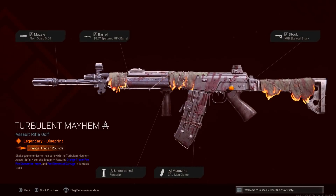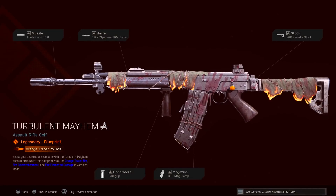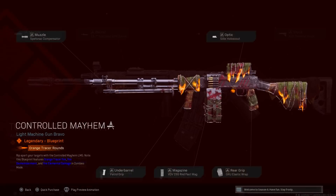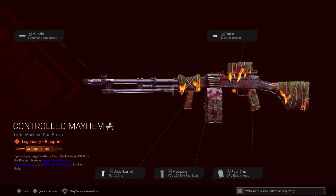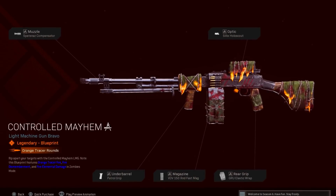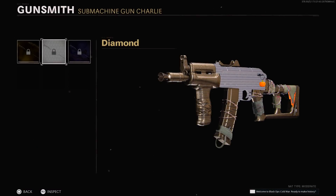For the Farah we have the Turbulent Mayhem with the flash guard, the Spetsnaz RPK barrel, the Skeletor stock, the GRU mag clamp, and the foregrip as the underbarrel. Then finally the Controlled Mayhem for the RPD with the Spetsnaz compensator, the Silico scout, the Elastic Wrap, the 150 round fast mag, and the patrol grip.